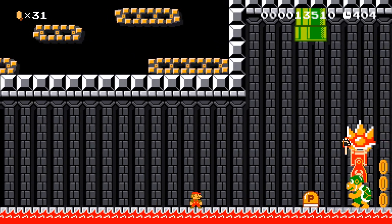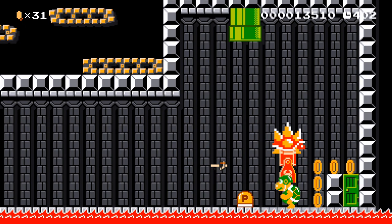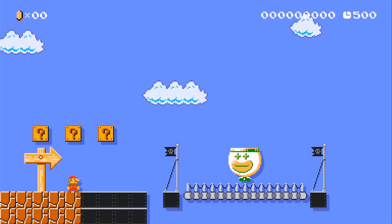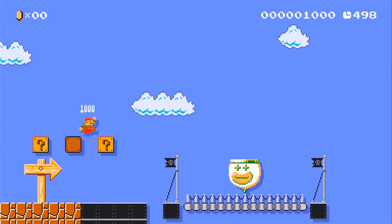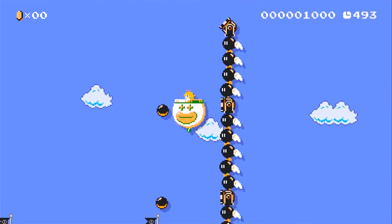That thing's firing some fast fire — I jumped right into it. Wait, if I hit that P-switch, I wouldn't have been able to go into the door. All right, we're going to be Princess Peach now. Forgot about those guys.